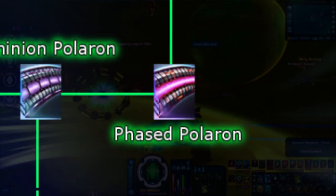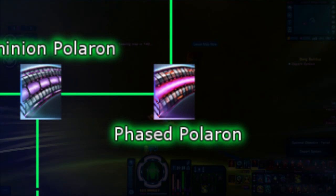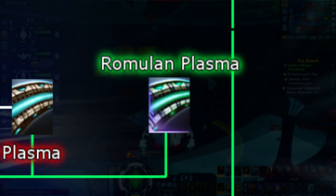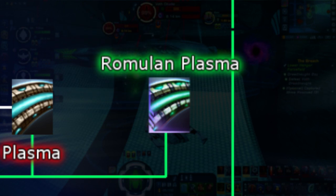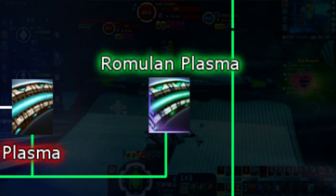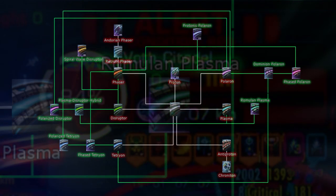Next we have Phased Polaron, which combines the procs of Phaser's subsystem disabling and Polaron's energy drain. This is probably the best kind of energy type if you're looking to make a pure drain build. They are available up to Very Rare Mark 12 and come in special equipment packs from the Dominion lockbox. For the last of the hybrids we have Romulan Plasma. This is exactly the same kind of weapon type as the Plasma Disruptor hybrid — the same procs combining Disruptor and Plasma. Romulan Plasma is considered the most deadly energy type in the game and is used on those builds you see that do 20,000 DPS. However, it is only obtainable if you unlock it in the Romulan Reputation store at tier 4 — each weapon costs around 20,000 Dilithium, but all are Very Rare Mark 12 instead of Rare Mark 11 as the Plasma Disruptors were.